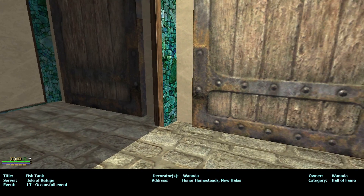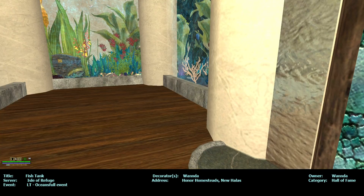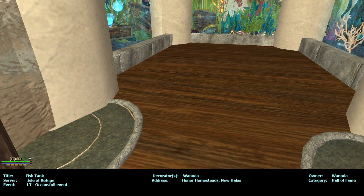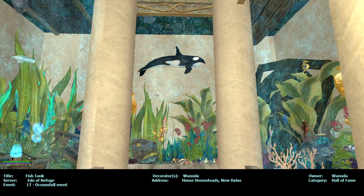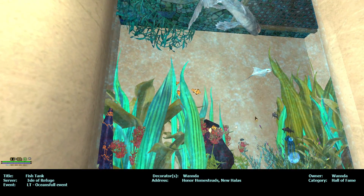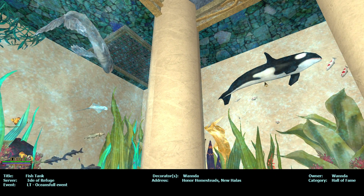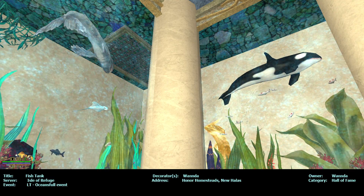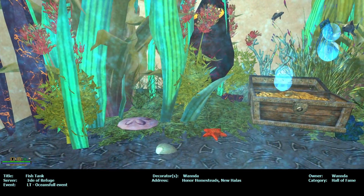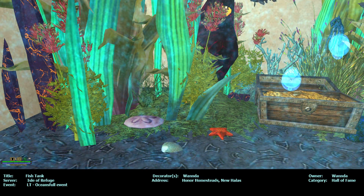Guild Hall door, when you first enter — mirrors on both sides, and there's a water feature on both sides, and then a nice tall aquarium. Nico Zero made these; they're on Marketplace Player Studio. They're big — big fishies — and so are the starfish from him.